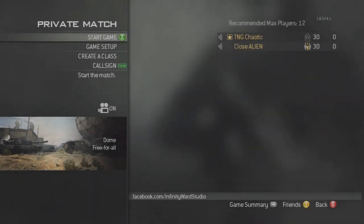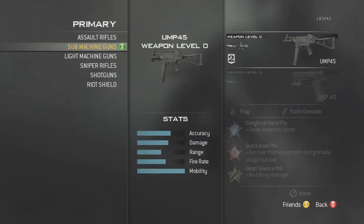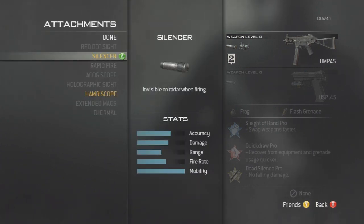Hey, what is up boys and girls, I'm Kealty Gravenger and today I'm going to be showing you a brand new glitch on Modern Warfare 3 that allows you to freeze everyone's console within your lobby.